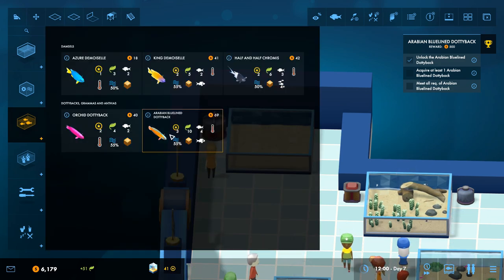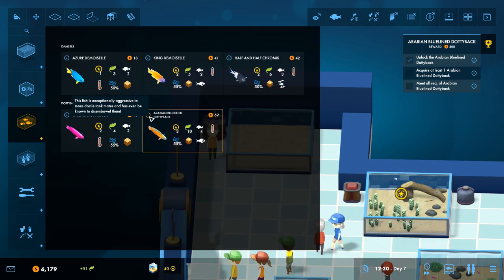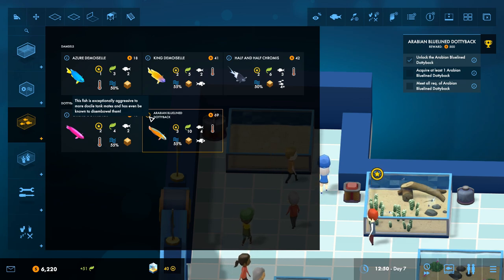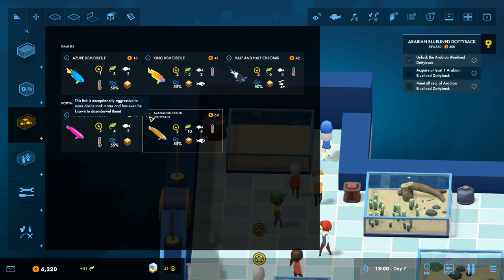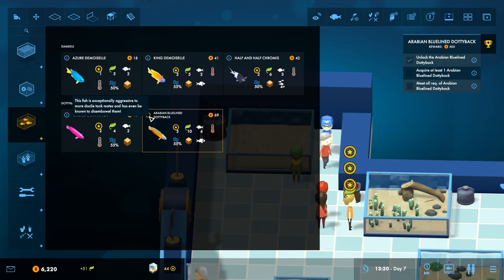Let's get some Arabian Blue-lined Dottybacks in here. The game says: 'This fish is exceptionally aggressive to more docile tank mates and has been known to disembowel them.' Wow - let no one tell you it is not a fish-eat-fish world, because it is a fish-eat-fish world.